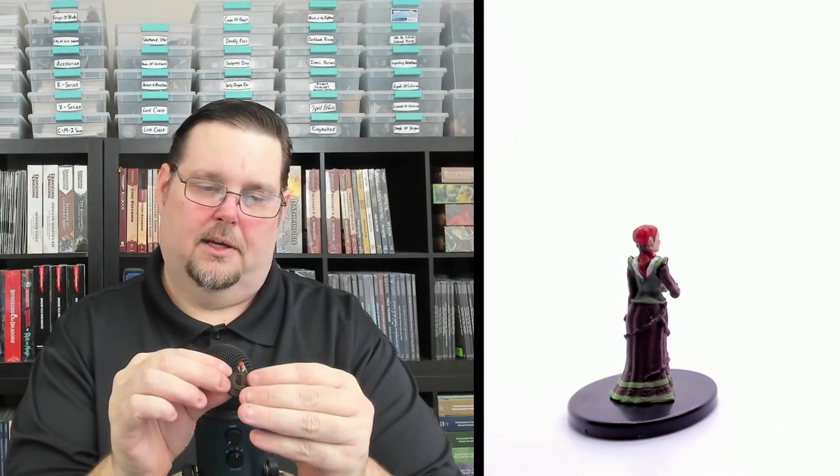Number forty-seven is Lucrecia — rare, medium base, and a pretty miniature. She's holding a goblet, probably drinking red wine at some social gathering. She has long red hair, a brown and green striped dress, and fur around the shoulders. She's definitely enjoying herself. Lucrecia, number forty-seven of 65, rare on a medium base.